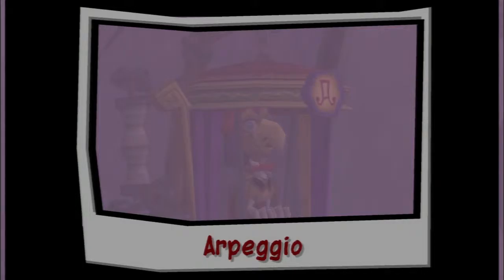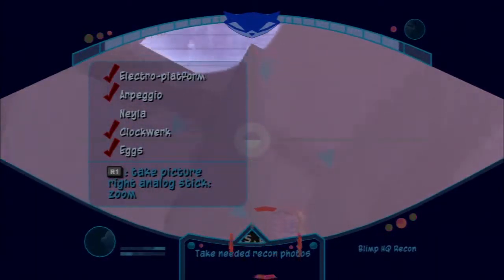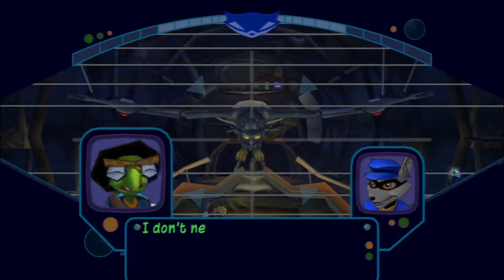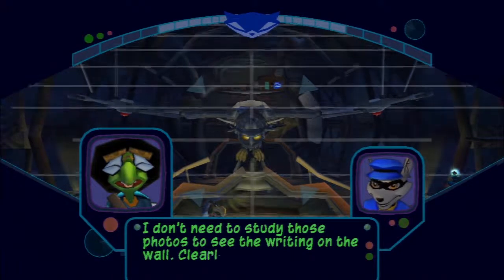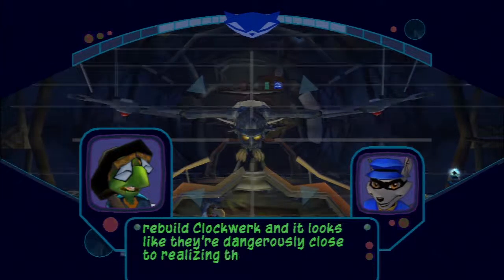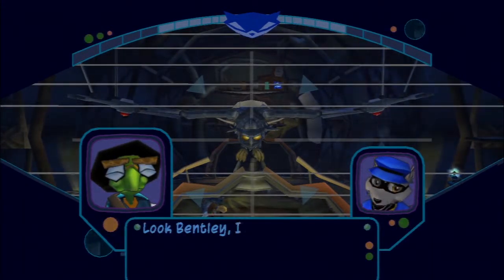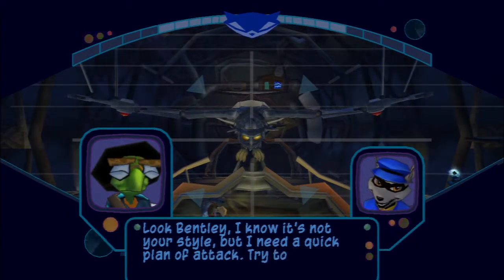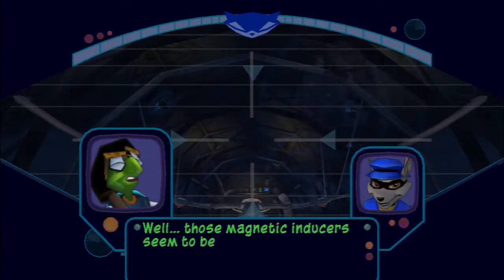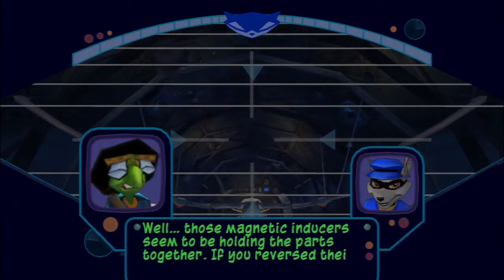There's Arpeggio — the mastermind behind this blimp and the source of all our problems. And Neela. I can't believe it — she must have been working with Arpeggio all along. Not surprising. Clearly Neela and Arpeggio have conspired together to rebuild Clockwork, and it looks like they're dangerously close to realizing their goal. I need a quick plan of attack — try to think of a way to stop Clockwork from getting reassembled.